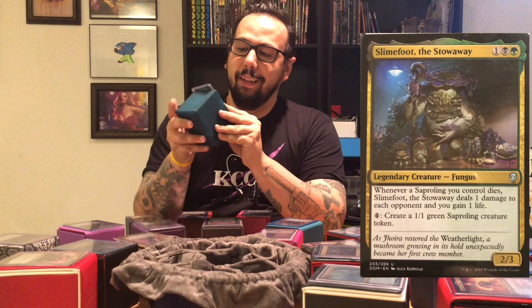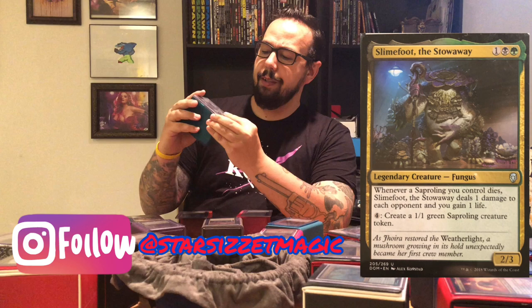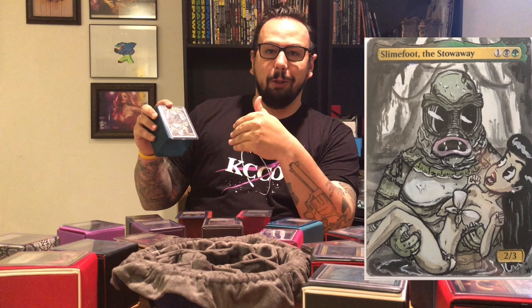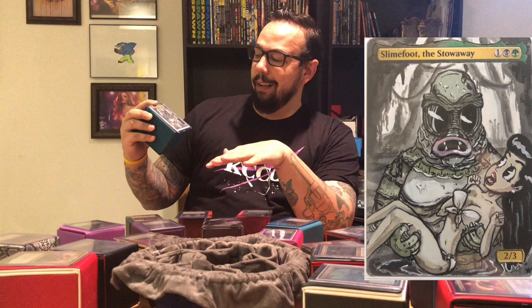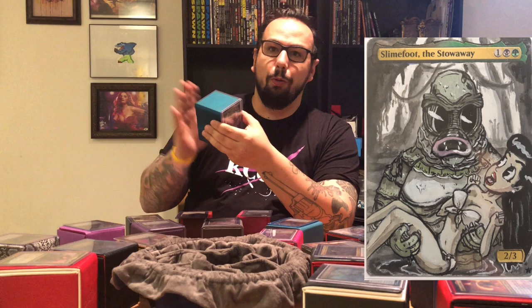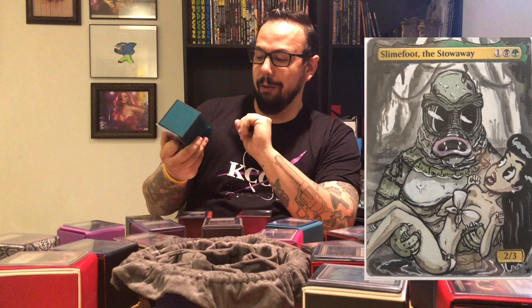That puts us to number 12. We'll do the fun guys. This is Slimefoot the Stowaway, and this one I actually have an altar that I got from Izzet Star — check out her YouTube channel, she does some great alters. I bought this one and created a deck around it just because Creature from the Black Lagoon is one of my all-time favorite classic Universal Monsters, and I just had to build a fun guy deck. Fungus to the Mungus — it has everything you can think of: Thallids, Spore counters, Saplings going crazy. I have played it a few times and I really enjoy it, and I look forward to seeing what else it can do.